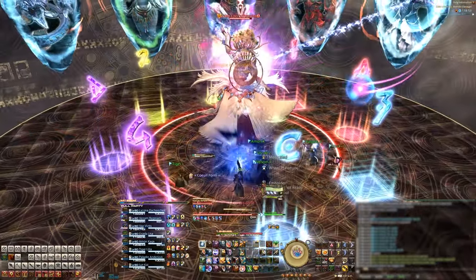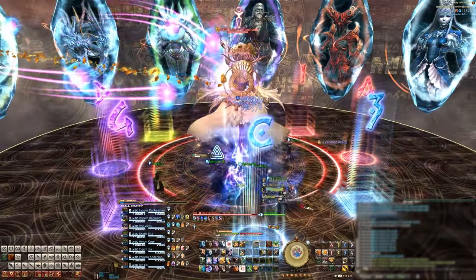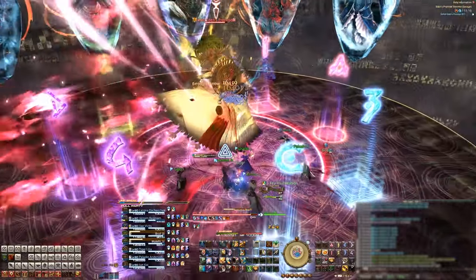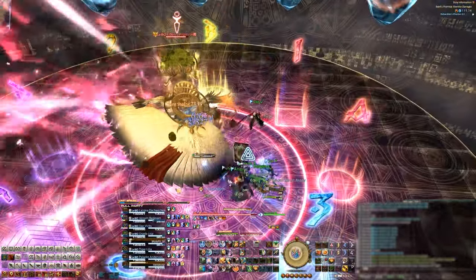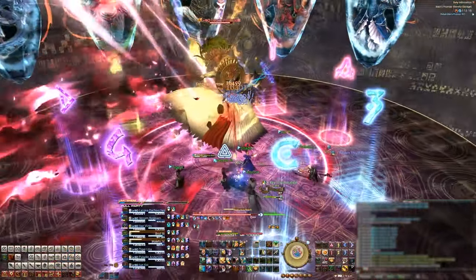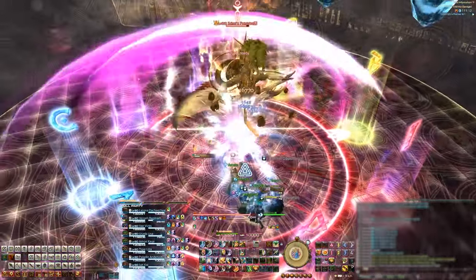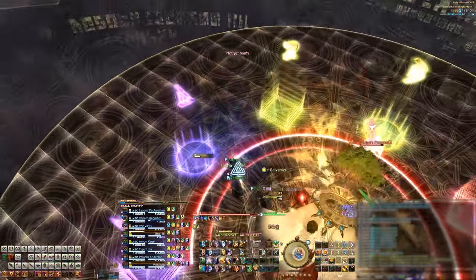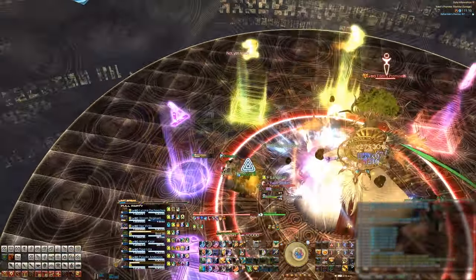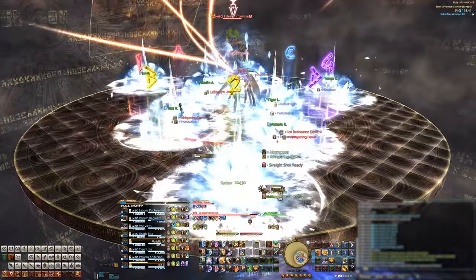She'll then cast either Junction Shiva or Junction Titan. For Shiva, it's a spread mechanic, and for Titan, you'll want to stack with your party groups. She'll then cast Rapturous Reach, which will be either a left or right side cleave. Notice that this cleave is not just a 180 degree cleave — it's a little bit more than that. Just be careful as the shape of this cleave plays into how you handle a few mechanics later on. Right after her cleave, the Shiva or Titan Junction will go off, so either stack with your groups for Titan, or spread out relative to your clock positions for Shiva.